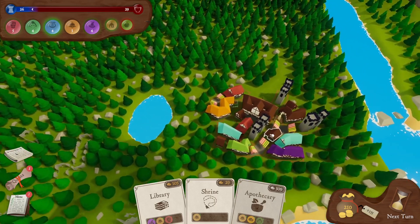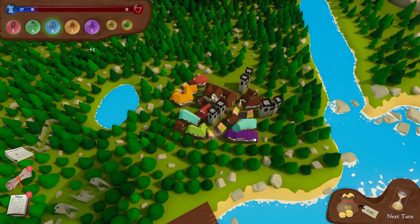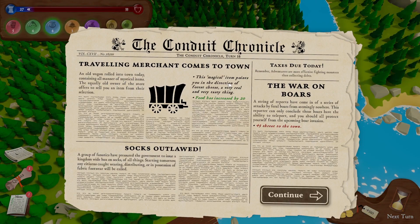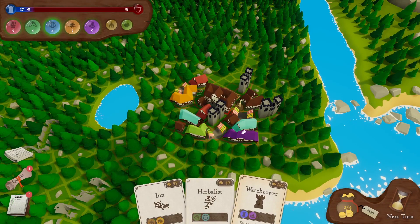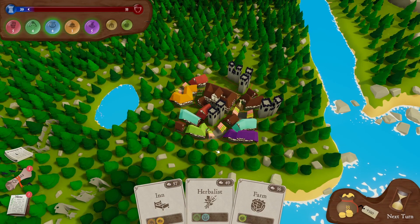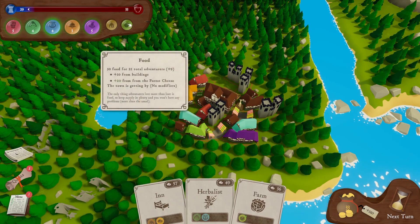Let's slowly make our way back to town. We are getting very — oh my god, the threat level is absolutely flying up. A rat on a stick event has helped with food — food increased by 20. That was probably necessary. And we've got a watchtower, which is very expensive, but we've been saving our cash so we can place one. But we still need stuff food-wise — 30 for 21. That plus 20 from the forest cheese means the town is getting by, no modifiers.